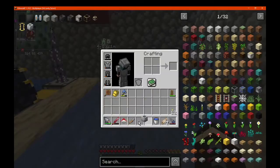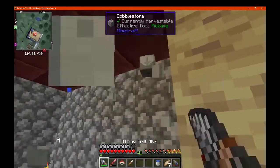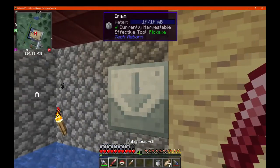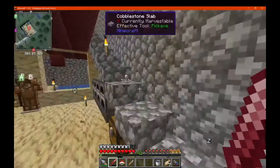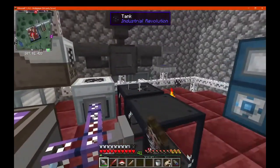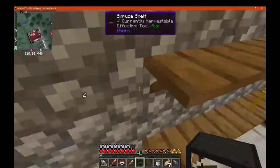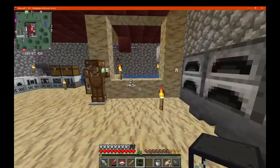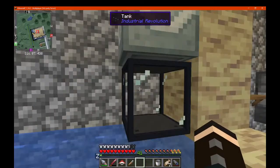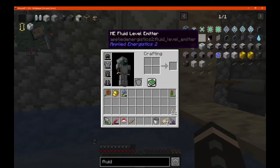I don't know, I'll just put it above it. So fluid above it — so that picks it up and then it takes... does that mean it only has access to one bucket's worth though? You take a tank — I assume it's pretty much the same as the annihilation plane, just putting it in the system, except that it's a tank below. There's no such thing as fluid cables on Tech Reborn, so I don't know what you're supposed to do then.